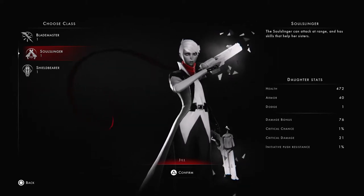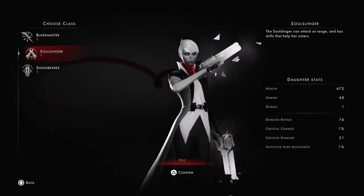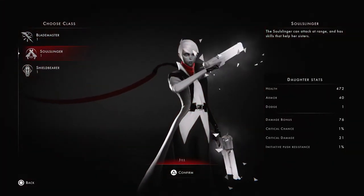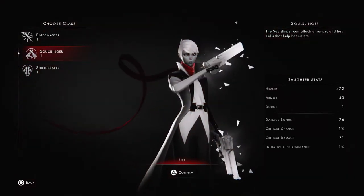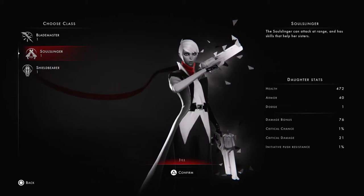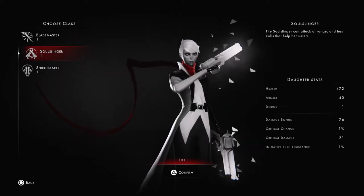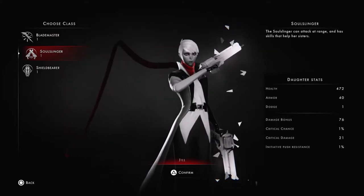Remember: Shield Bearer at the front to take damage and delay enemies, Blade Master to dish out high damage, and the Soul Slinger for support. As I said, the Soul Slinger seems a bit weak, but she's actually very strong towards the end. But even in the beginning, you can still deal very high damage with her attacks.